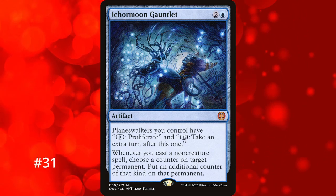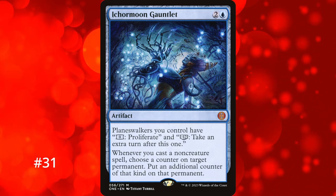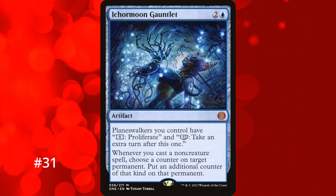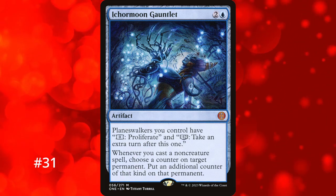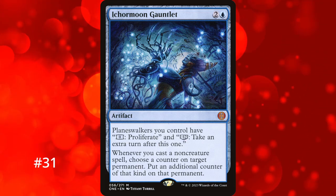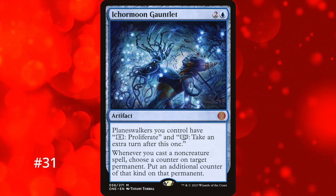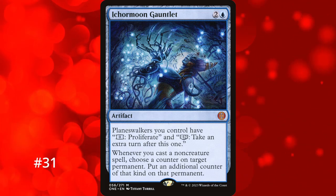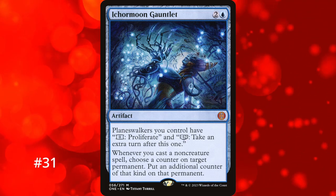We've reached the newest card that gives an extra turn: Ikra's Gauntlet at number 31. This artifact gives all your Planeswalkers the loyalty ability to proliferate with 0 or minus 12 them to take an extra turn. Whenever you cast a non-creature spell, you can also put a counter on a permanent that already has one. It's a huge boost to superfriends decks and can give them another game-winning ultimate. The reason it's ranked lower is you need Planeswalkers on the field, 12 loyalty is a big ask especially in multiplayer, and the artifact itself is susceptible to removal. But if it and your Planeswalkers stick around, it's phenomenal.